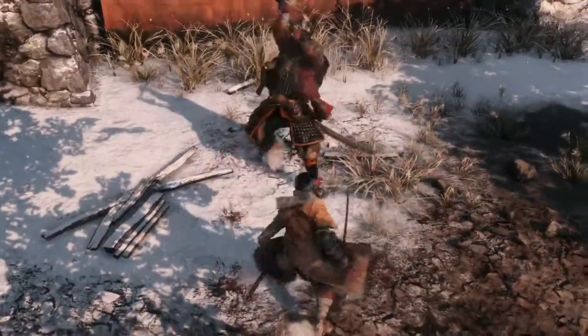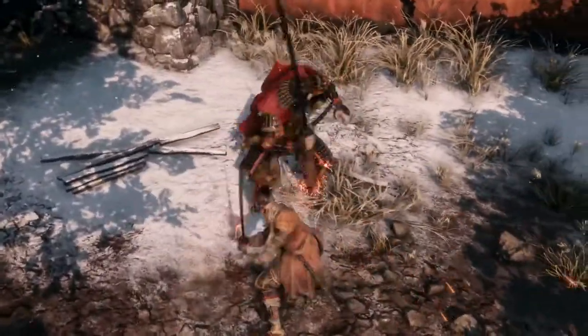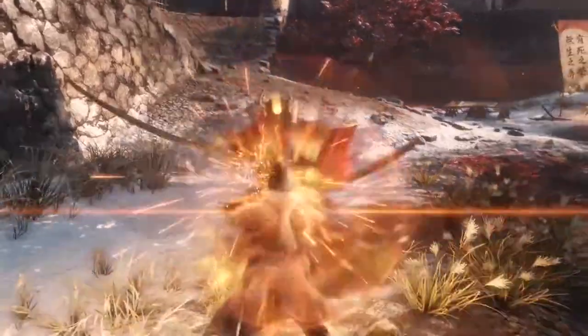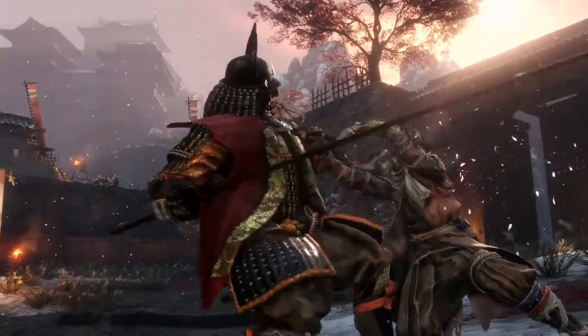Deflection is just one way to turn an enemy's attacks into an opportunity. Each deflection will deal damage to an enemy's posture. Keep it up, and the enemy's posture will break, leaving them vulnerable. Use this critical moment to land serious damage with a shinobi death blow.